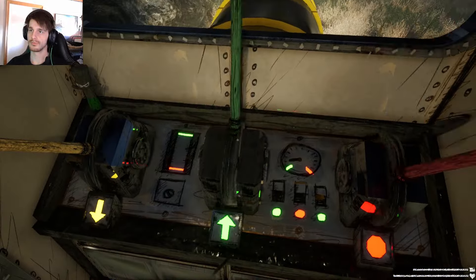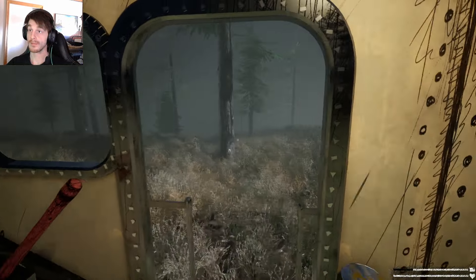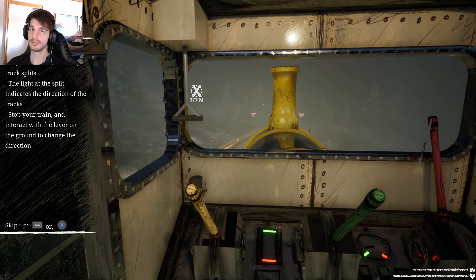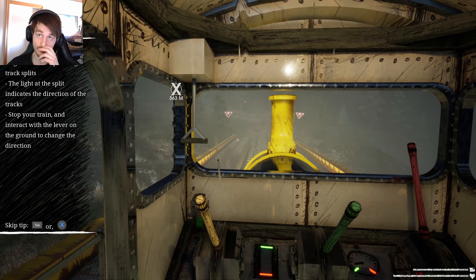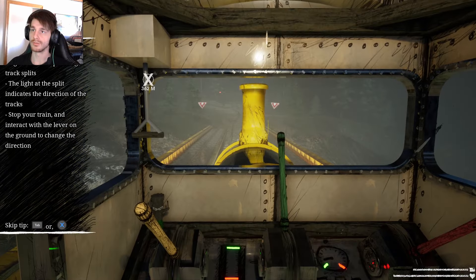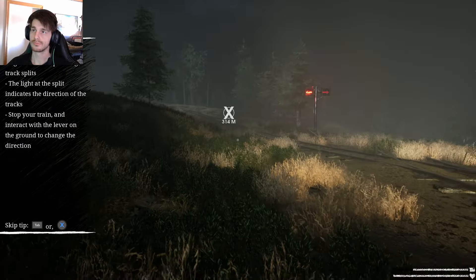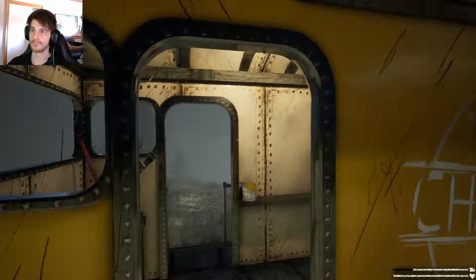Thunder scared me - don't do that! Tutorial tip: 'Signs indicate upcoming track splits. The light at the split indicates direction of the track. Stop your train and interact with the lever on the ground to change direction.' Stopping is a bit slow. Let's change this and run! I don't like this. I should actually check - how much does it repair? Almost nothing. I don't like scary games either, but this game looks fun, that's why I'm trying it.